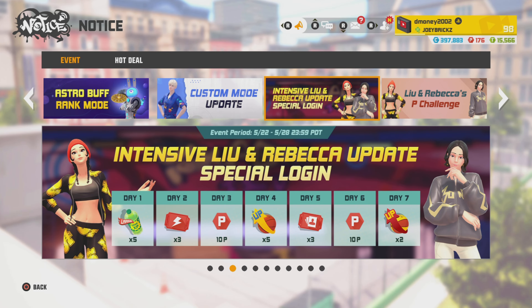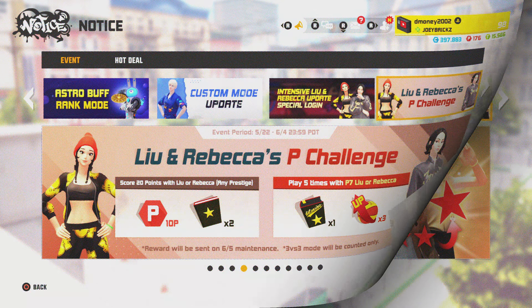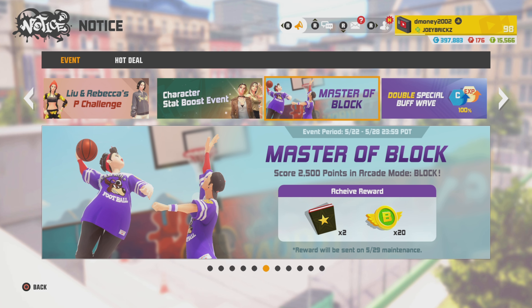Next event is the intensive Lou and Rebecca update special logins — log in for seven days, collect those seven rewards. After that, we got the Lou and Rebecca P Challenge. To collect the first set of rewards, score 20 points with Lou or Rebecca — easy as hell. To collect the second set, you need a P7 Lou or Rebecca and play five matches with them. Those rewards will be sent out on the June 5th maintenance update. Next is the Character Stat Boost event: get Rebecca and/or Lou to P6 and play 25 matches to collect all rewards. Then we got the Master of the Block event — score 2,500 points in arcade mode block, which is really easy. Just play a big with manual block and you're done. Those rewards go out on the May 29th maintenance update.